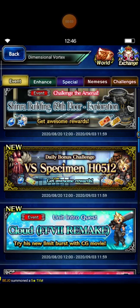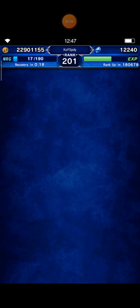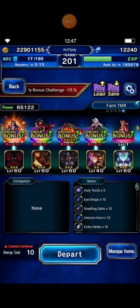Hello guys, welcome to Final Fantasy Brave Exvius. Today I want to share my strategy to clear our new daily bonus challenge versus Specimen 80512. This challenge is only for Final Fantasy 7 units. We have some missions: no items, defeat Specimen 80512 within 10 turns, and deal lightning damage to an enemy.